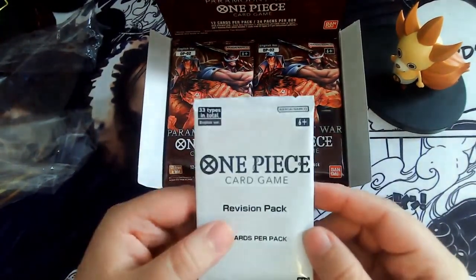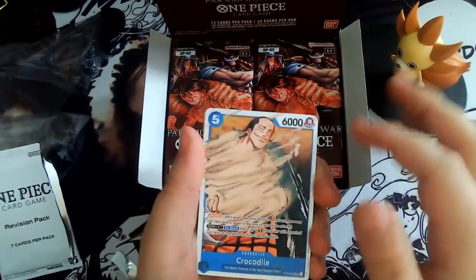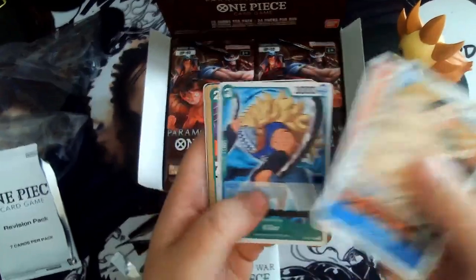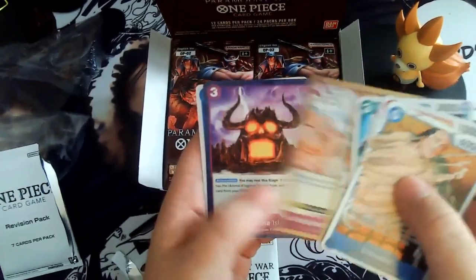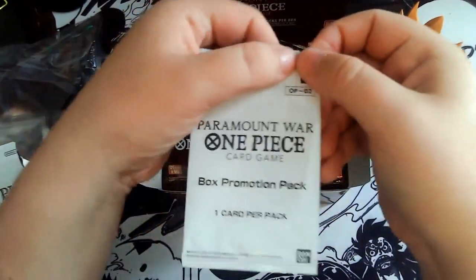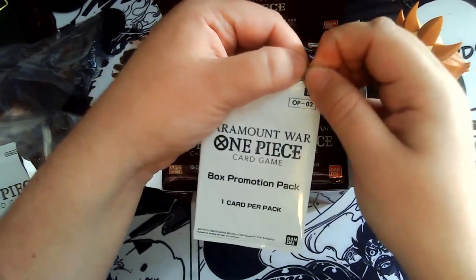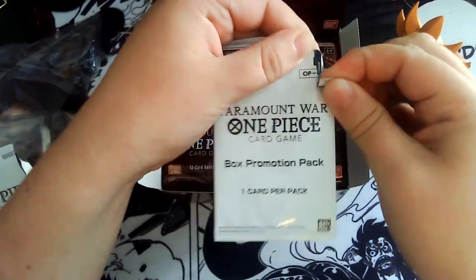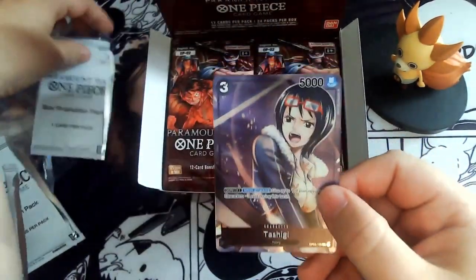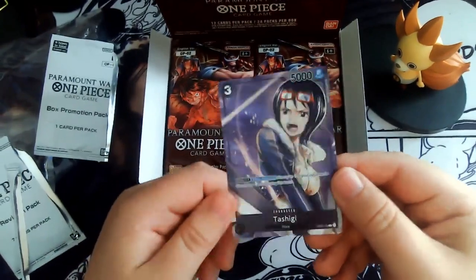Let's look at the revision pack first. I like that from the revision packs there are the cards that are in non-shiny or non-holo. Oh yeah, that one — I need it. Perfect. And then the special card. I hope for something like... I don't know. Boa? Enco? I think she's in there. Oh, Tashigi! Something for a black deck. Amazing.